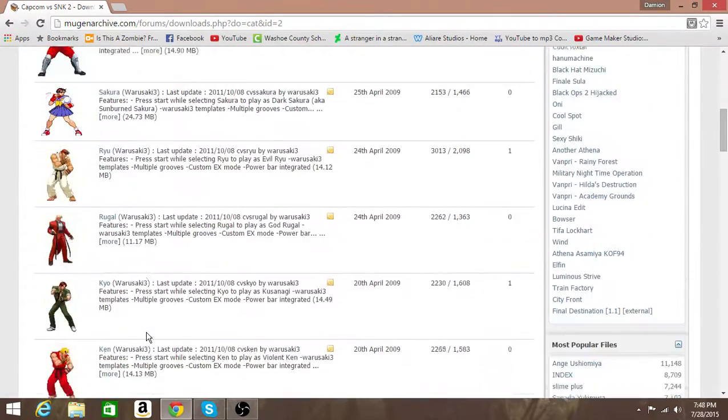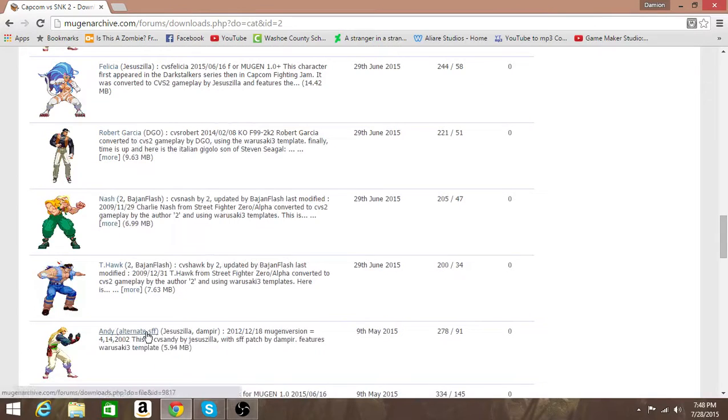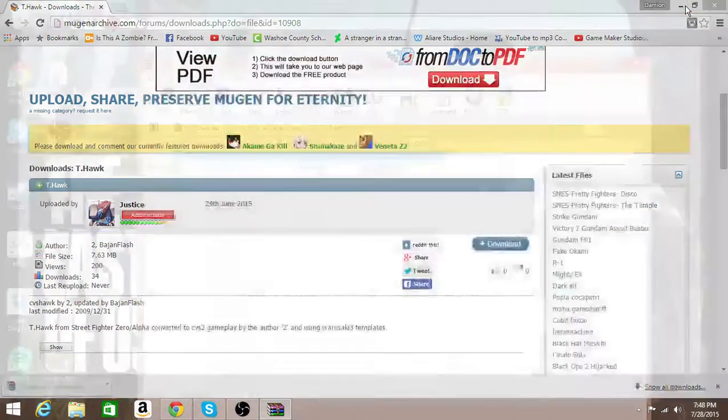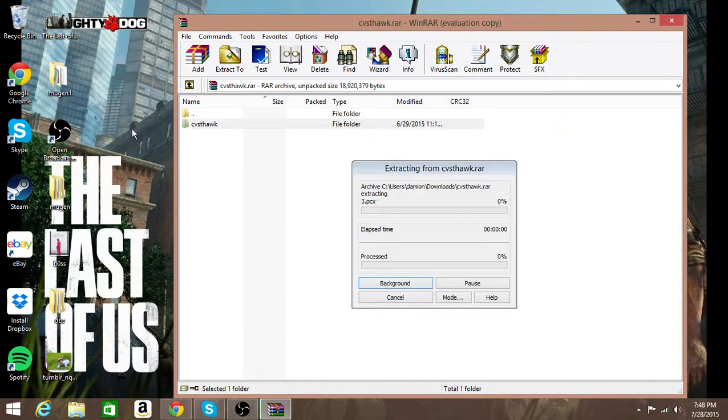Let's see, I'm just going to grab a random guy — sorry if I mispronounce their name. Let's get T-Hawk. He's from Street Fighter. So just go here to download them. It's probably going to either do a .rar, 7-zip, or a regular zip. If it's a regular zip and you have Windows 8 or 7, you can automatically just unzip it. Or if it's a RAR or a 7-zip, just get WinRAR — it's honestly the easiest thing to use. WinRAR supports 7-zip and just regular RARs.